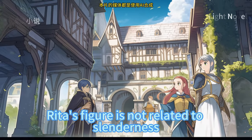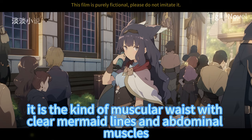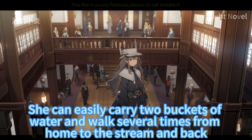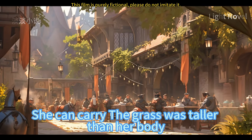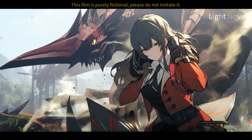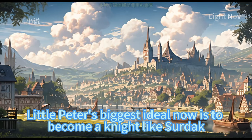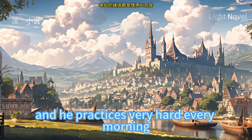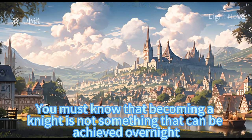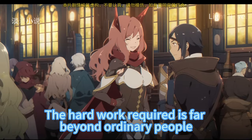Rita's figure is not slender, but her waist is definitely not thick — it's the kind of muscular waist with clear mermaid lines and abdominal muscles. She can easily carry two buckets of water walking several times from home to the stream, and carry grass taller than her body back from the pasture without stopping. In little Peter's heart, Sertak has always been described as a great hero by old Sheila. Little Peter's biggest ideal now is to become a knight like Sertak, and he practices very hard every morning. Sertak wondered whether he should be more strict with little Peter — becoming a knight is not something achieved overnight, and the hard work required is far beyond ordinary people.